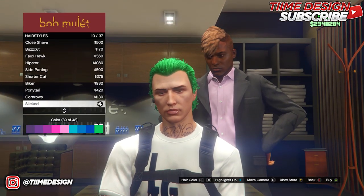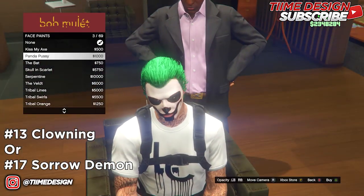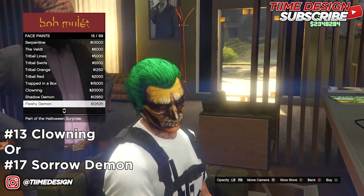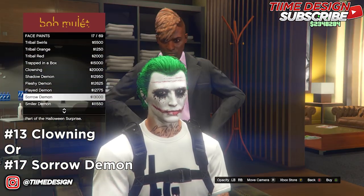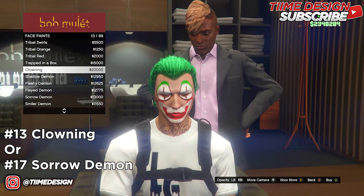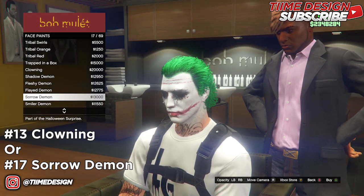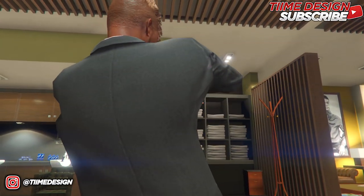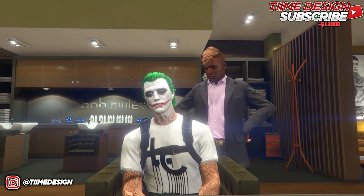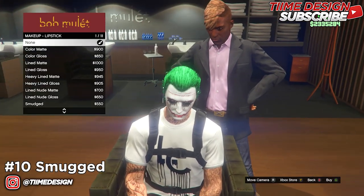Once you've bought it, it should look kind of like the Joker hairstyle. Now come over to face paints. If you're doing this after the Halloween update, the Sorrow Demon will not be available, so use Clowning instead. But if you're doing this during the Halloween update, purchase Sorrow Demon — it's going to be number 17. This is how it should look. Sometimes the opacity will be low, so make sure to raise it up.